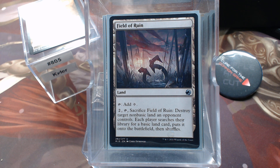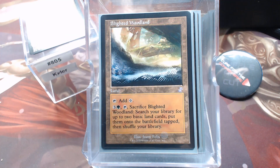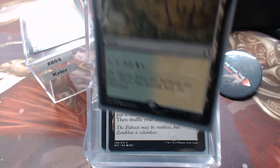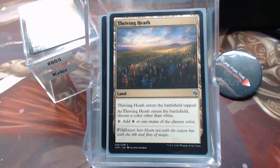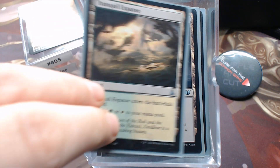Speaking of pesky lands, we have a bunch of non-basics. Terra Morphic Expanse. Tranquil Thicket. Secluded Steppe. Path of Ancestry — good for a tribal deck. Command Tower. Salt Crusted Steppe. Blighted Woodland — love that OG frame. Vivid Meadow. Graypelt Refuge. Selesnya Sanctuary. Evolving Wilds. Sungrass Prairie. Selesnya Guildgate. Thriving Grove and Heath. Blossoming Sands. Thornglint Bridge. Rogue's Passage. And Tranquil Expanse.